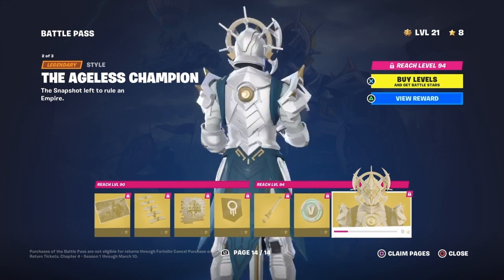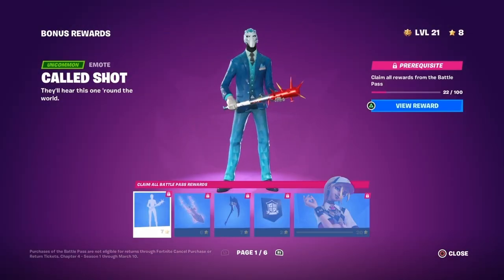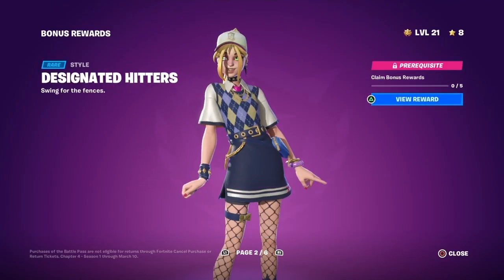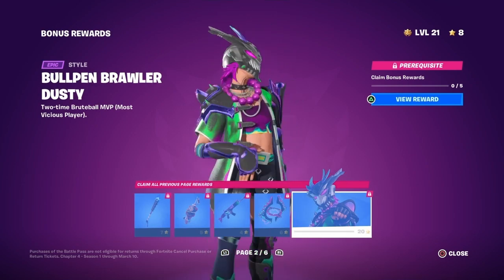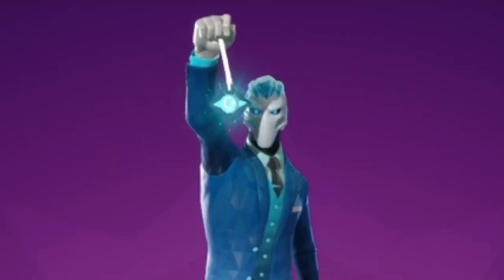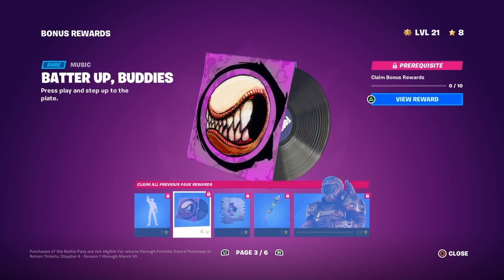Look at the broken emote you get — oh my days, that thing is sick, that is fire. Now on to bonus rewards. We've got the Cold Shot, the Flip Flyer different style, and Dusty healthy again — the Bullpen Brawler Dusty. She just keeps getting more and more weird.